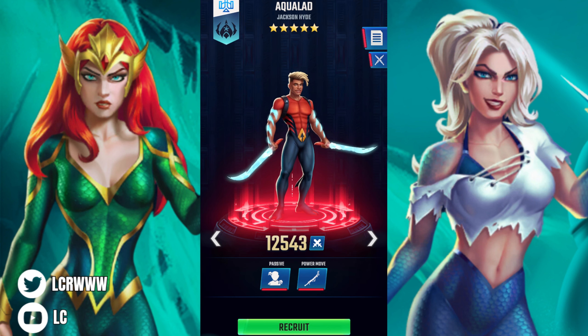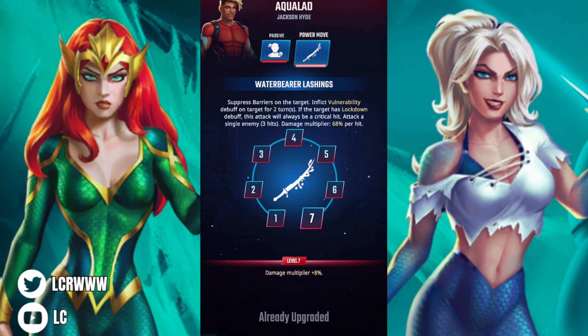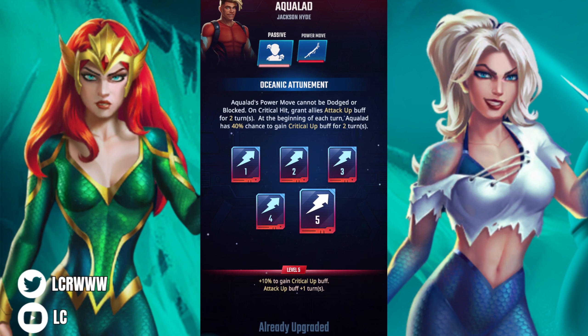Moving on to Aqualad — he's the warrior type. His passive, fully maxed out: his power move cannot be dodged or blocked; on critical hit, grant allies Attack Up for two turns; at the beginning of each turn, Aqualad has a 40% chance to gain Critical Up for two turns. For his power move: suppress barriers on each target, inflict Vulnerability debuff on target for two turns, if the target has a Lockdown debuff this attack is always a critical hit, attack a single enemy three hits at 68% damage — fully maxed out.